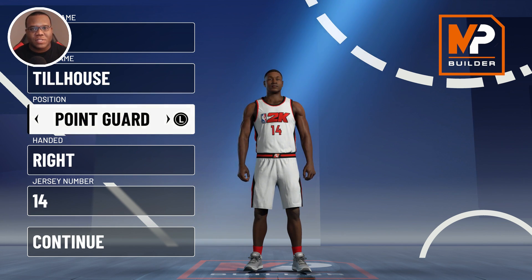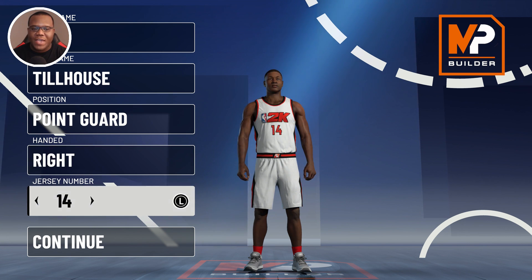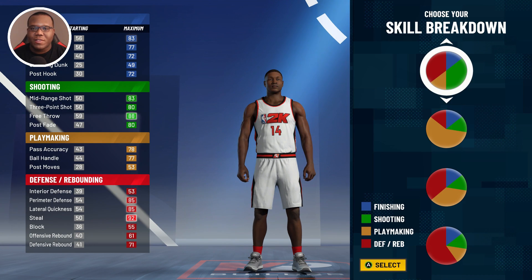When it comes to the two-way sharp, we're going to start this build at the point guard position — because you're going to get more bang for your buck as far as badge output and also when adjusting the height, weight, and wingspan. Put it at point guard; left or right hand does not matter. Now at the skill breakdown, we're going to go with the primary defending, rebounding, and shooting pie chart.